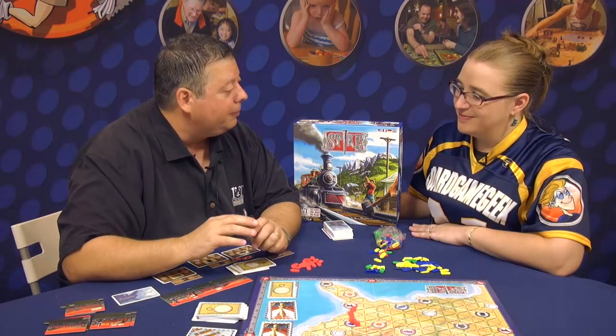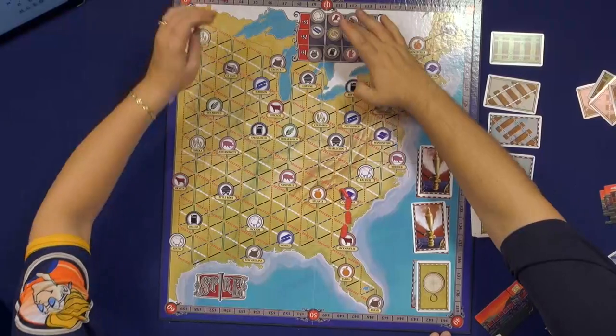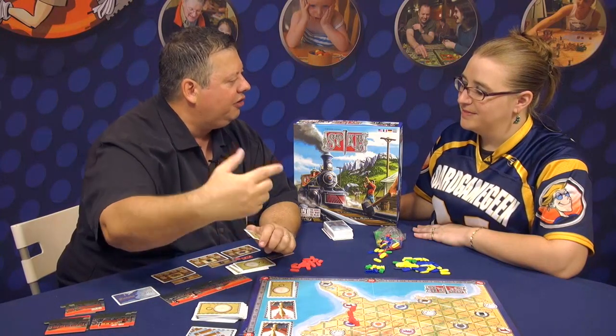Those cards go away, but now I have track. I've made it to Jacksonville. What's good about Jacksonville? It has cows. Cows are worth three — I get three on the scoreboard, and this now drops to one, pushing the price up of the other commodities. So it's a constantly changing commodity price.